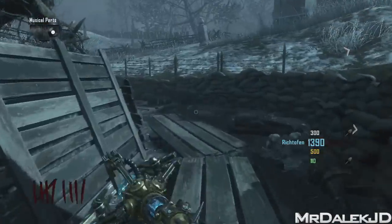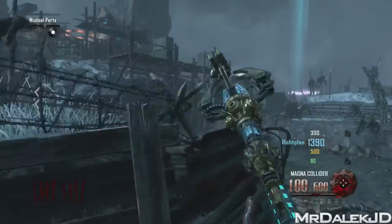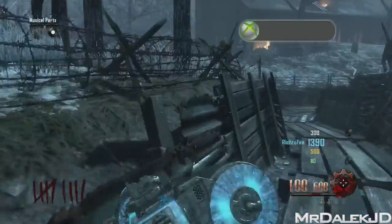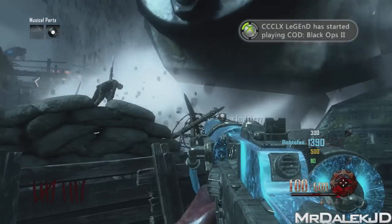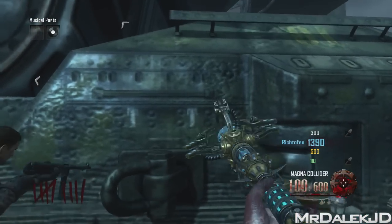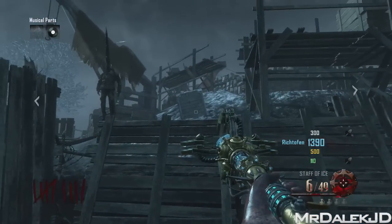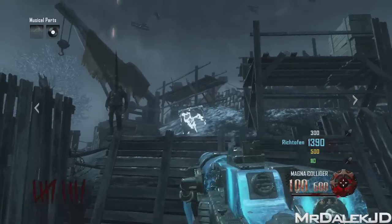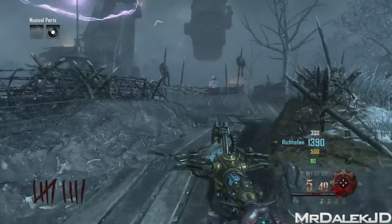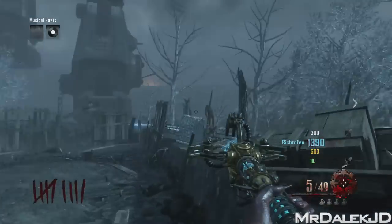After completing that, three gravestones will have appeared on the map. Follow where I am to find their locations. Shoot them with your ice staff to freeze them over, then shoot them with any weapon other than the ice staff to destroy them. Do that for all three gravestones around the map — I'll show you all their locations. Once done, you'll hear the sound that confirms you've completed the step.